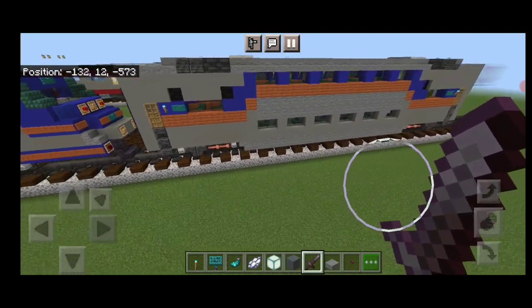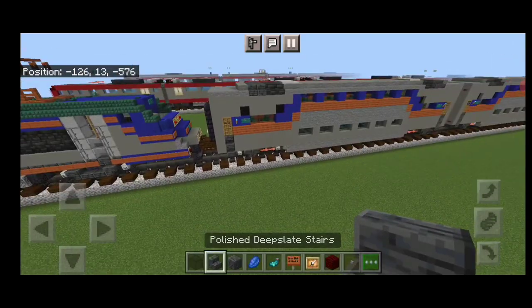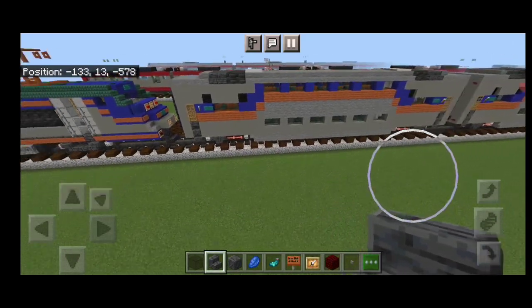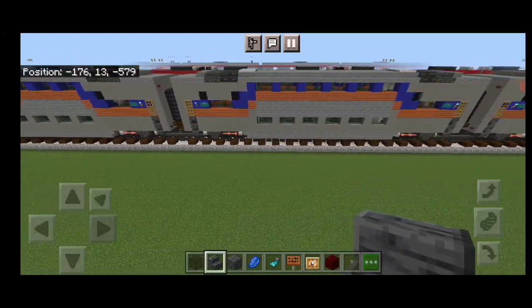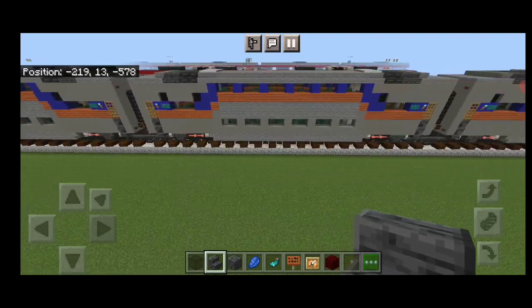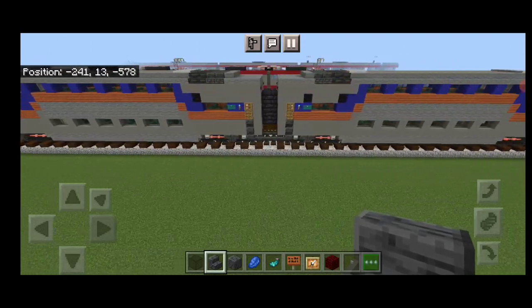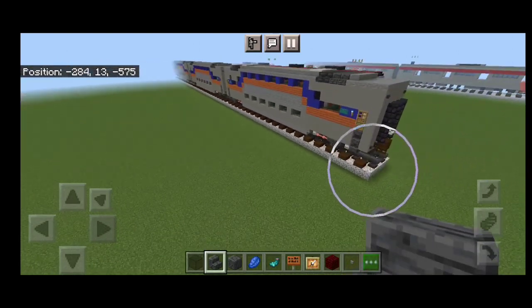Feel free to use the structure command to copy in or just build as many of these cars as you'd like — I've done four here in the interest of saving time. Now I'm going to show you how to modify the last one into the cab car.